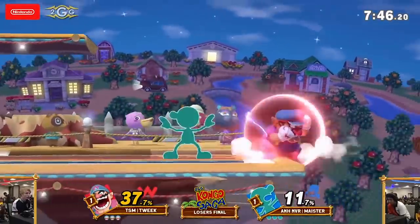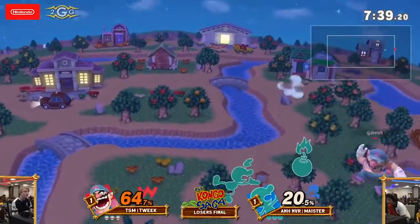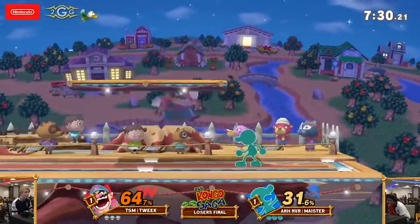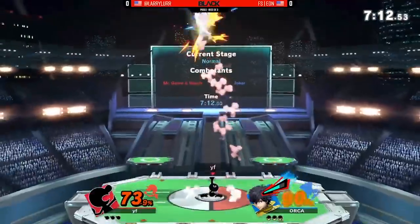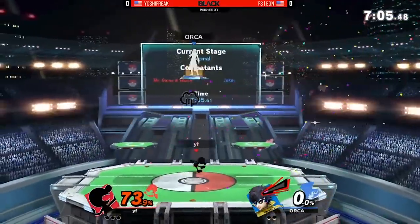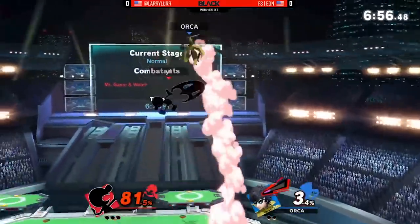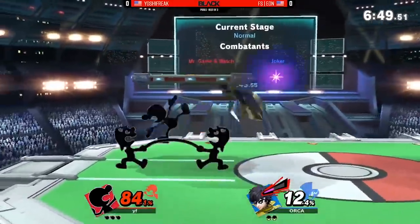The first nerf I would suggest, which is one I'm sure a lot of people would love to see, is to his up B. This is, without a question, the best out of shield option in the game. There are some characters who lose to Game & Watch because they have no way to touch a shield and not get punished with up B. His up B is frame 3, which is tied for the fastest up B in the game and out of shield option. The hitbox is pretty big, so unless you're able to pressure with a disjointed attack, you're most likely not going to be able to space around it to avoid it. Not only that, but you're also put in a juggle situation, which is something that Game & Watch thrives in capitalizing on.